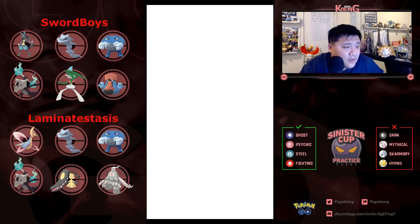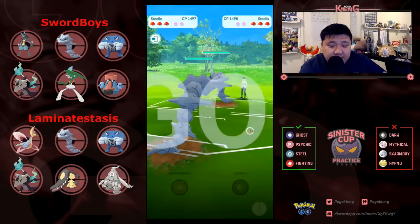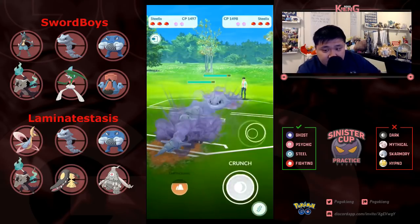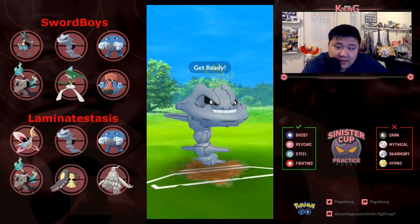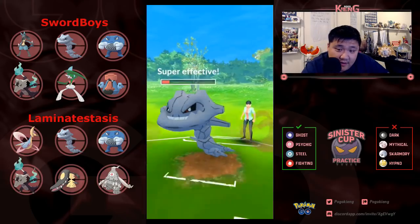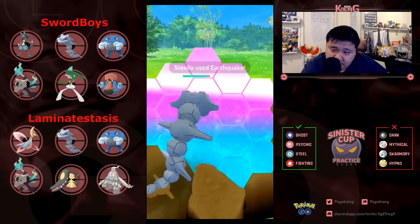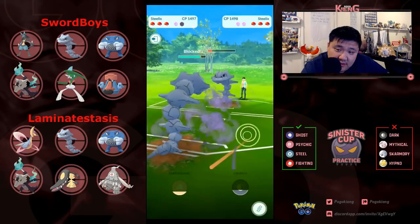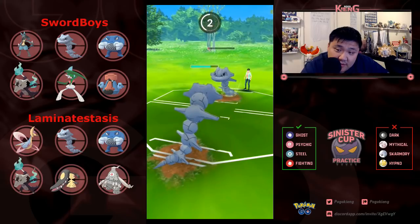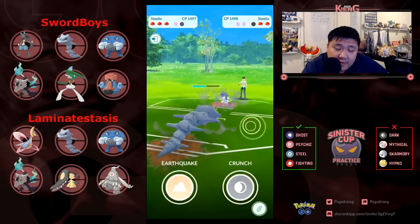Going to lead with Steelix into this Steelix matchup. In the Steelix mirror, you want to land the Earthquake, shield the Earthquake if you're the opponent, and then you want a Crunch shielded. Looks like he's going to go for the shield, which he correctly assesses. Since the charge move happened pretty early, it's definitely going to be a Crunch, and then able to farm down the opposing Steelix.